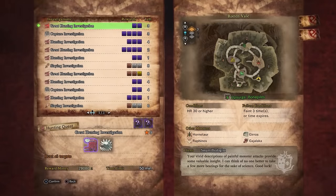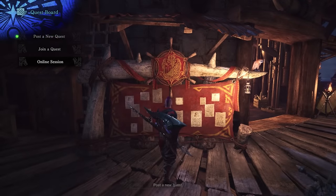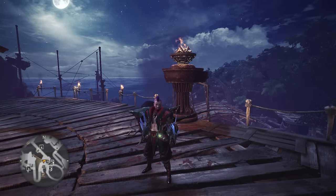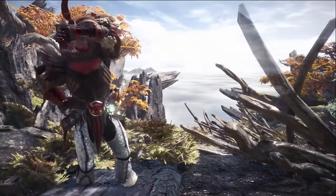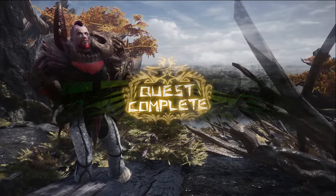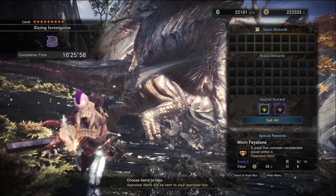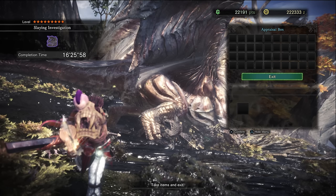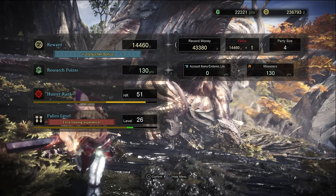I did a bunch of tests pre-hunter rank 50 and then some tests with the actual Elder Dragon quest. Now, for this particular quest it took just over 16 minutes and 25 seconds to clear. This was with a group, so the monster does have more health. My fastest solo time was 10 minutes, but that's not including the 60-second kill timer, the wait for the quest to load back at base, and the time it takes to actually load into the zone. You can see we got a decent amount of hunter rank, but I've got something much better.